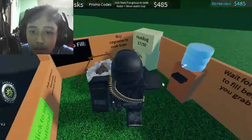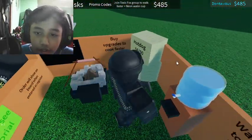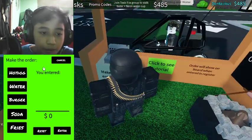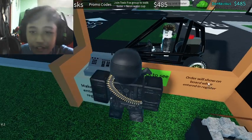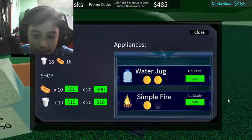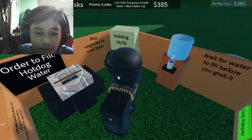What do you want? Oh, hot dog and water. Okay, hot dog there, water there. How do I put hot dog and water? $35, please give me your money. Okay, let's upgrade this. Okay, here we go now. It's a campfire — wait, no.